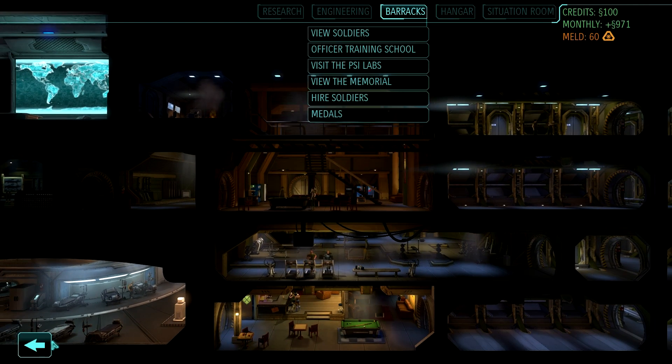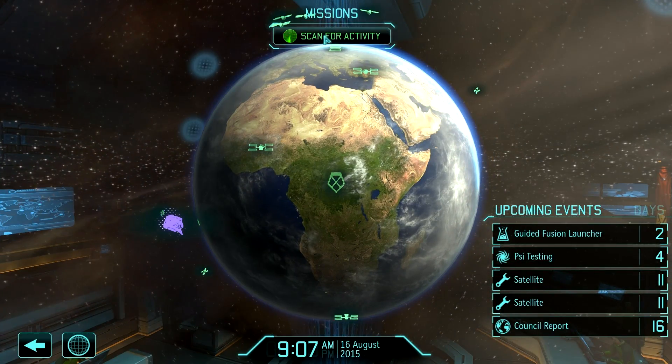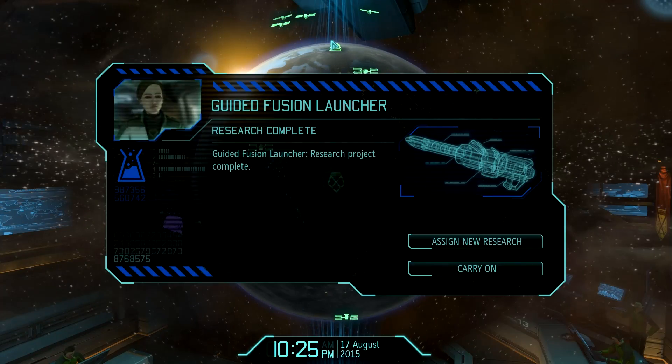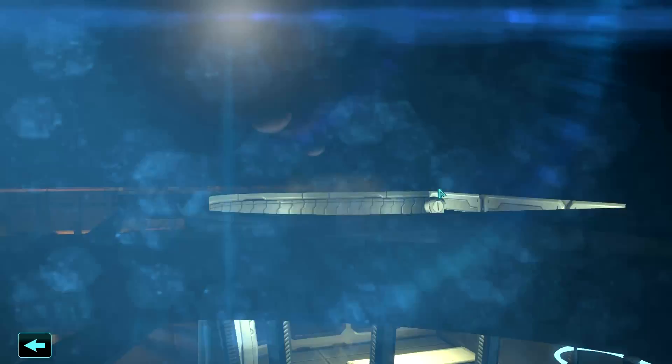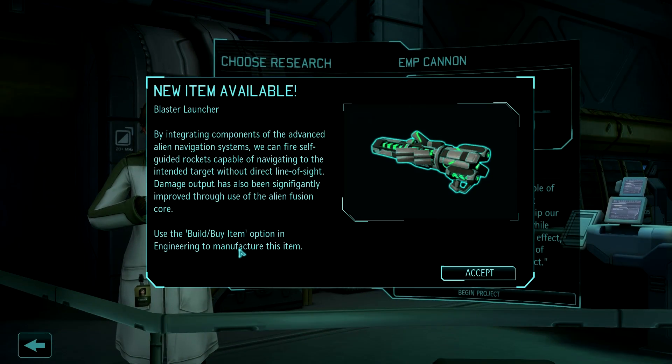In any case, we have some research on the go. We have some stuff that maybe... do we have a council mission? No, we can't have a council mission — it would show up here. I usually only end these episodes when something happens, and then I want to wait until the next episode to handle it. We can fire self-guided rockets capable of navigating to the intended target without direct line of sight? Blaster launcher?